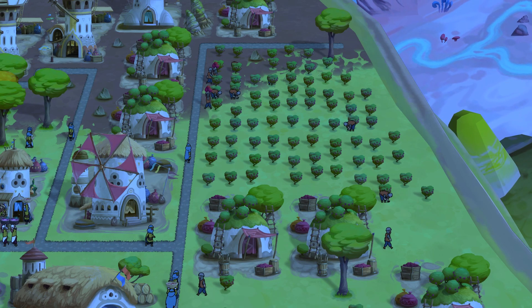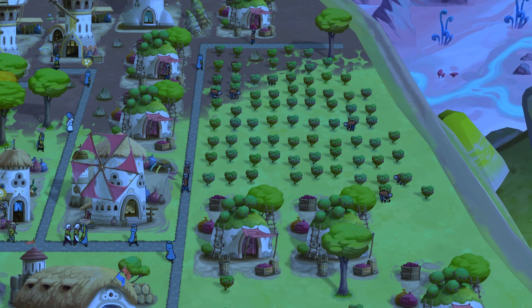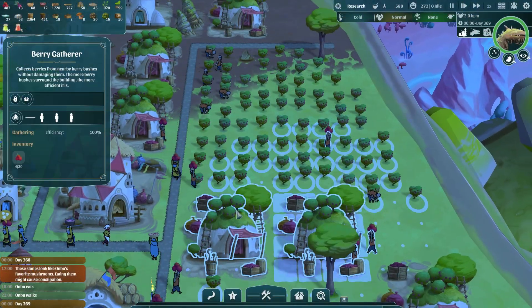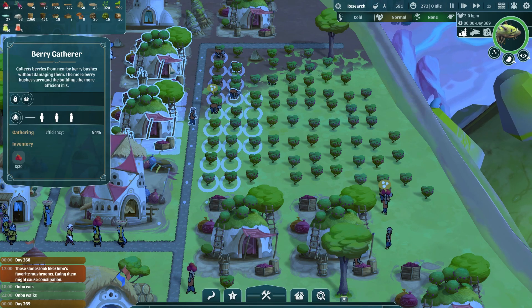Berries are probably the best food source in a wandering village. It can be gathered automatically, and ignoring the temperature, it is basically an infinite food source. In this video, I will explain how to collect berries and attain 100% efficiency the fastest way.